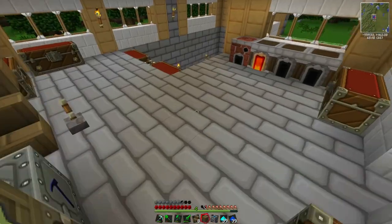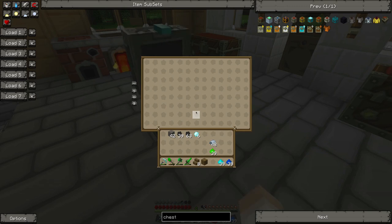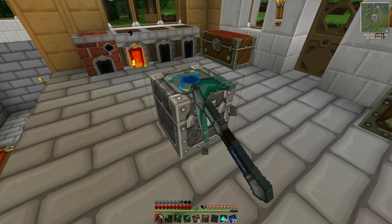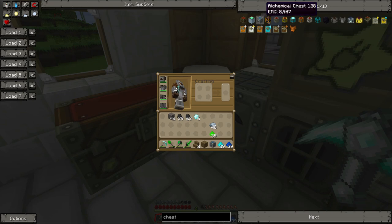It looks to me as if it's just a normal chest, just a very large chest. So we'll knock that down and we'll see how to make our energy condenser.